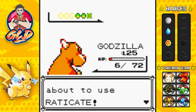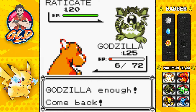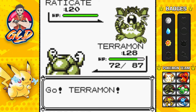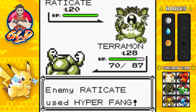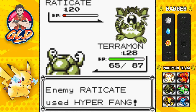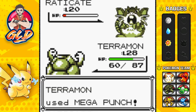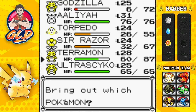And it grew to level 25, which is great. Let's go straight to Terramon. Terramon wanting to take a piece of this Pokemon right here, and there's that Mega Punch right there. Are you serious? Hyper Fang is still not working. I'm actually very, very glad I have Terramon, but I kind of want to teach it a fighting type move next time. Let's go Mega Punch, and just like that Mega Punch does it. And here comes a Drowzee, so let's go ahead and switch out to Aaliyah right here.